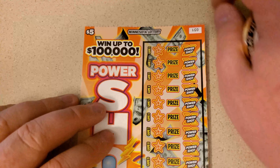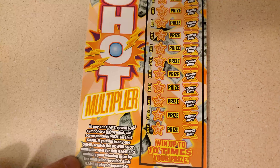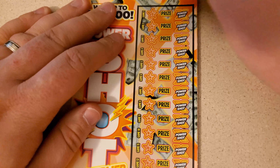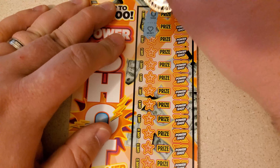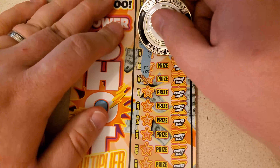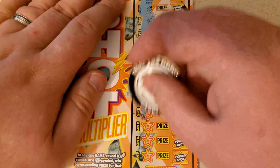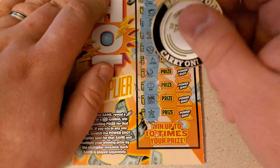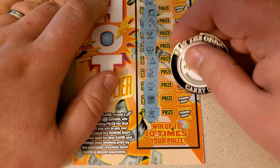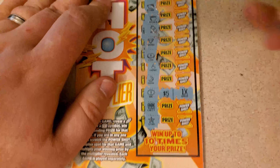On to our Power Shots — tickets 31 and 32. Looking for the lightning bolt and the burst symbol; if we find that we can multiply it. So far I've only ever found the 1x. There's a win — our multiplier is 1x. That's $5, puts us up to $12.